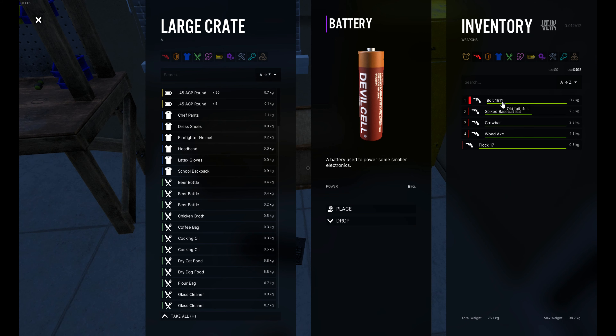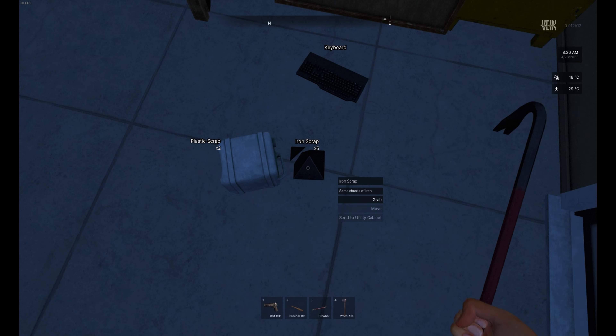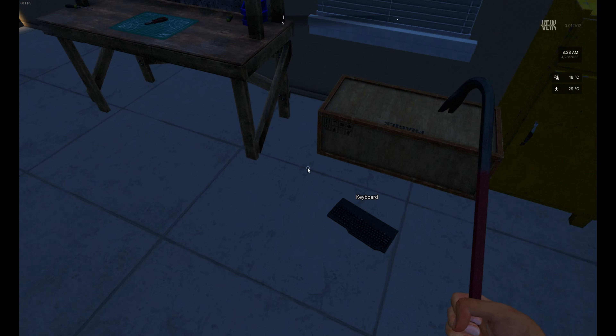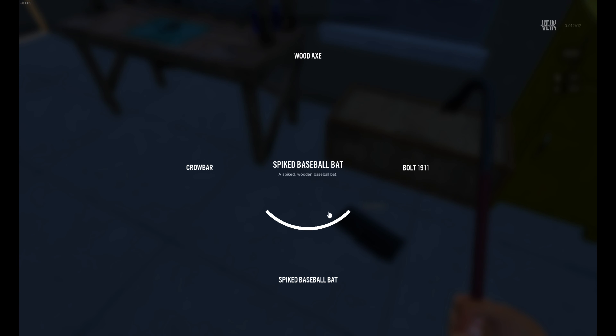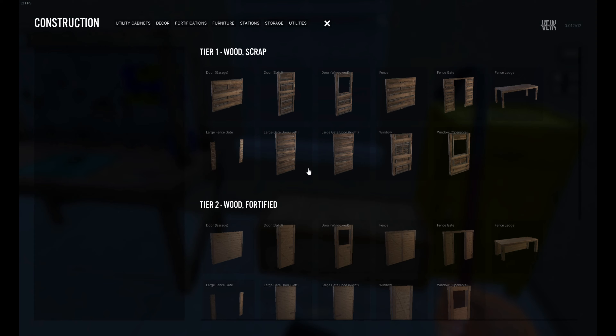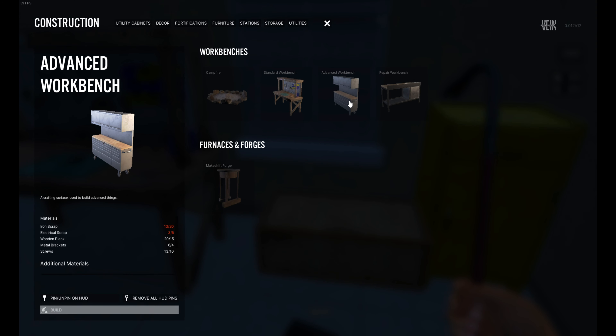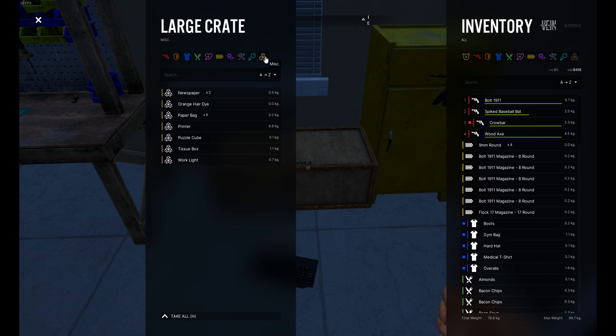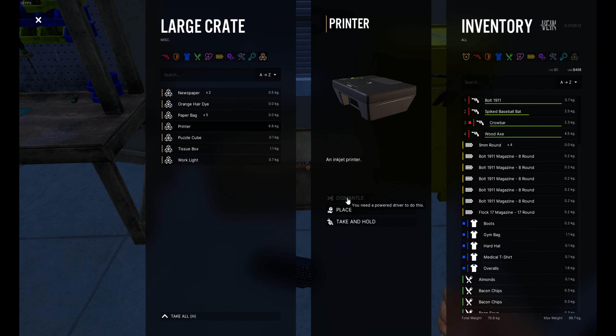Hold on, didn't I have — I picked up a thingamabob I guess I didn't. Where am I now? Build — oh, not store, stations. Still need more iron scrap and electrical scrap. Is there anything here that could give me that? The printer maybe, let's see. You need a power driver to dismantle it. Okay.